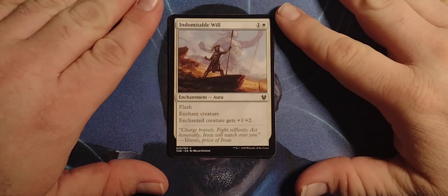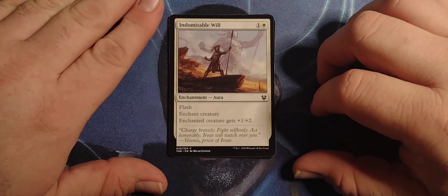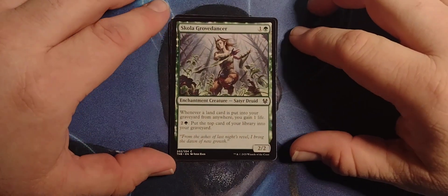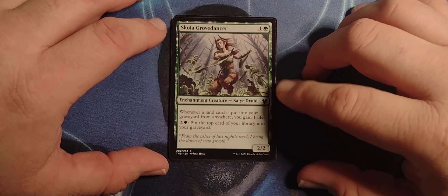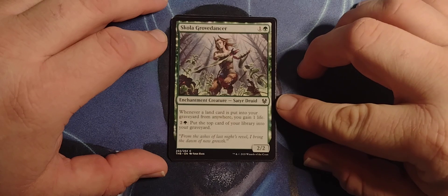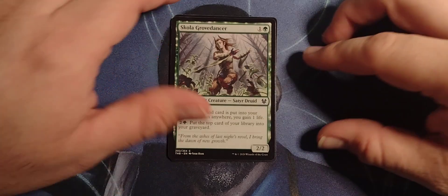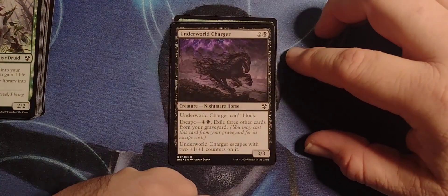Indomitable Will — 1 white enchantment aura with flash. Enchant creature. Enchanted creature gets +1/+2. Simple enough. 2 mana, +1/+2. Pretty freaking sweet. Skola Grove Dancer — it is a 1 green enchantment creature, Satyr Druid with 2-2. Whenever a land card is put into your graveyard from anywhere, you gain 1 life. Pay 2 green, put the top card of your library into your graveyard. Stack the deck with a bunch of nature cards and boom.